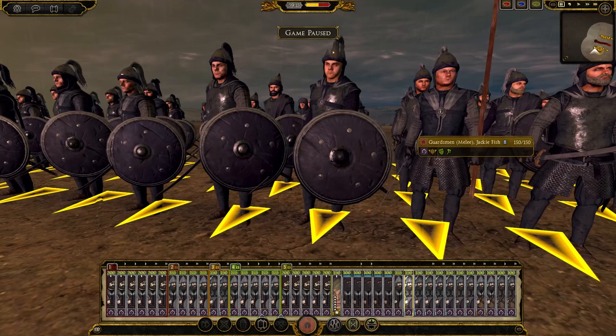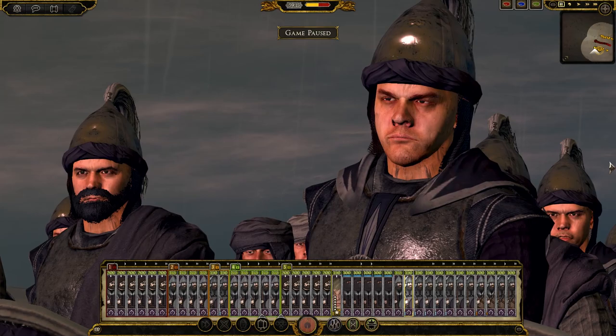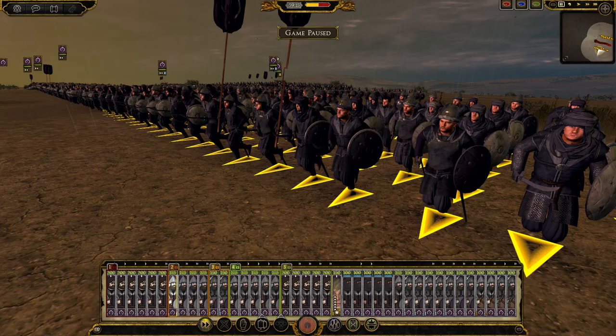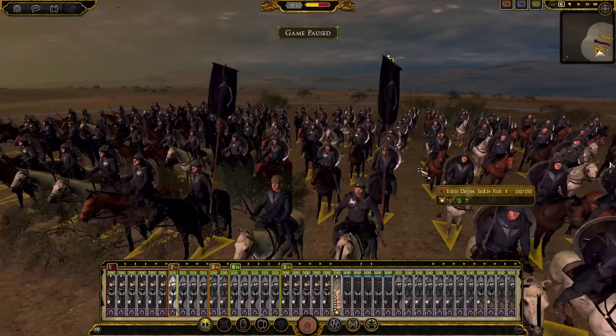Then as we go back we have some guardsmen melee — these are my elite swordsmen, these dudes will get stuck in. I love the way they've got round shields, and just the detail with the sigils on their chests looks really really nice. As we continue down my battle line, we can see I have some men-at-arms melee infantry — more lightly armored, kind of my medium tier. They have smaller shields, not as much chest or leg protection, so these guys will do okay, nothing too amazing.